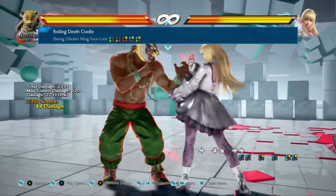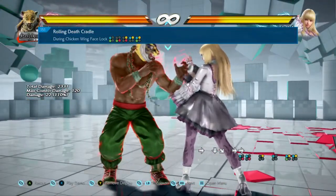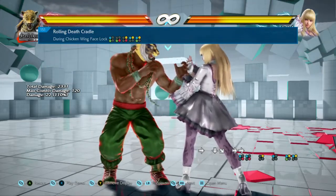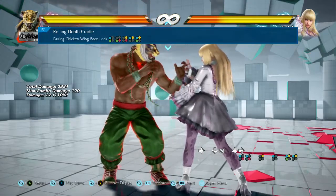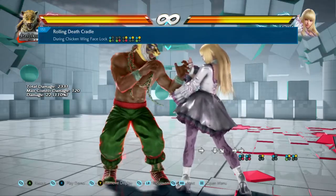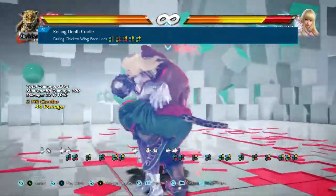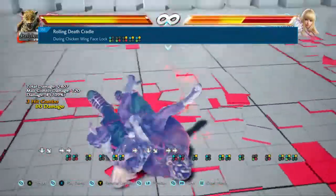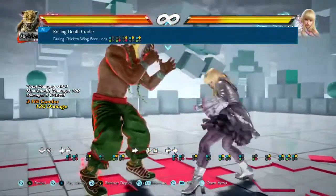You'll see him transition into the second command that you just entered, and this is where you're going to do your rolling death cradle. You actually have plenty of time to get this command in — I think almost two seconds, which in timescale of what we're talking about, is plenty of time. A lot of his commands, some of them I found that you need to input the moment you can, as fast as you can. And the other ones are more like, just kind of put it in there.